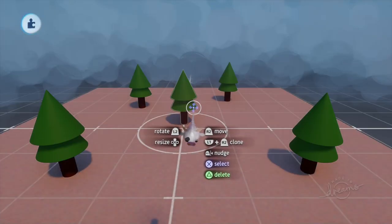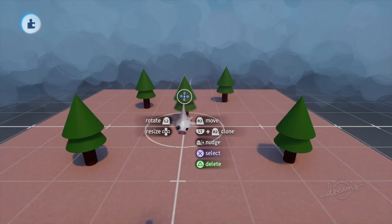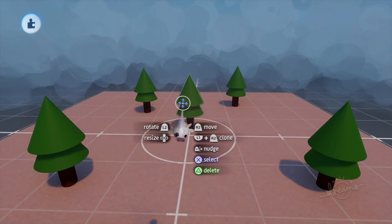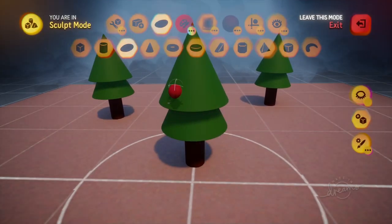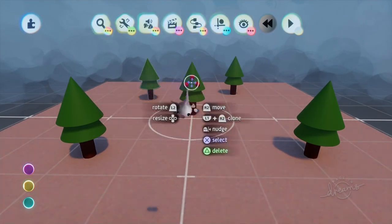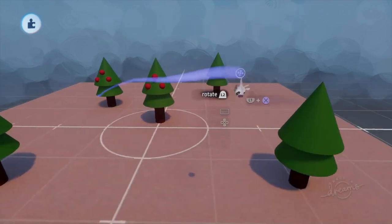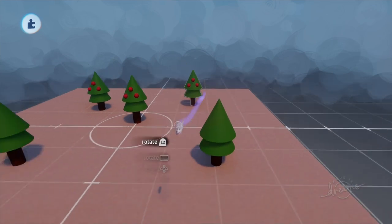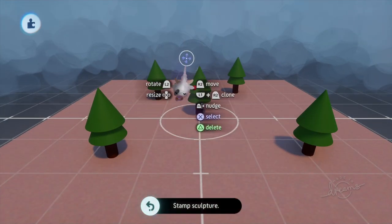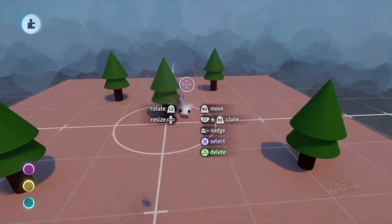Next up we have the Clone Liven tool. Let's say we've got a bunch of copies of one particular sculpt and we decide we want them all to be apple trees — we'd add some apples into one tree, but then we'd have to delete and replace all the other copies one by one. It basically becomes a whole big mission. If you want to make changes to something you've made tons of clones of, it's just a real headache.